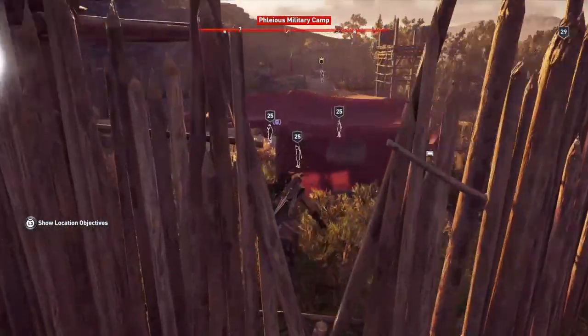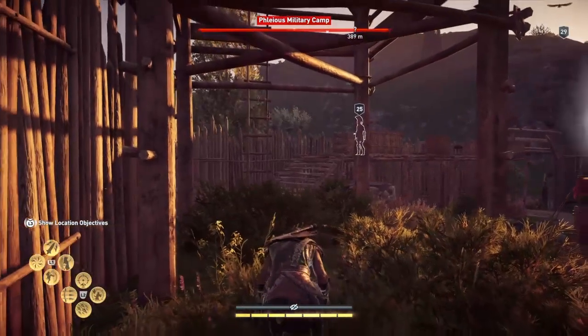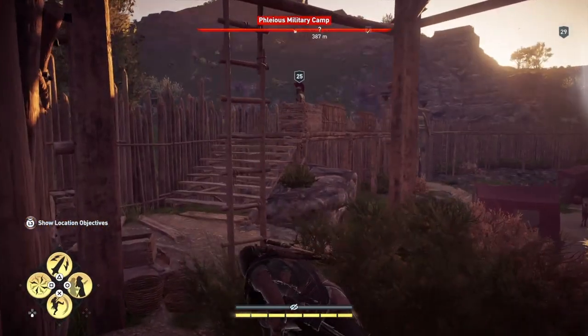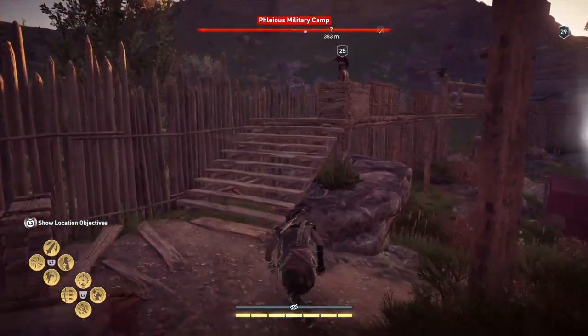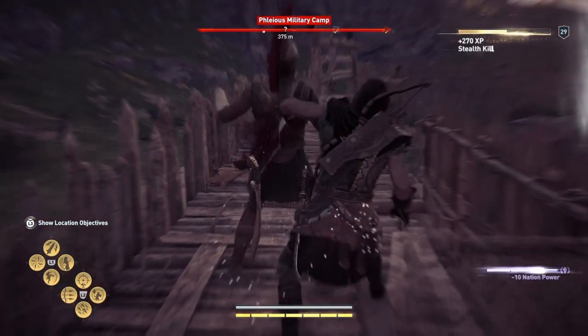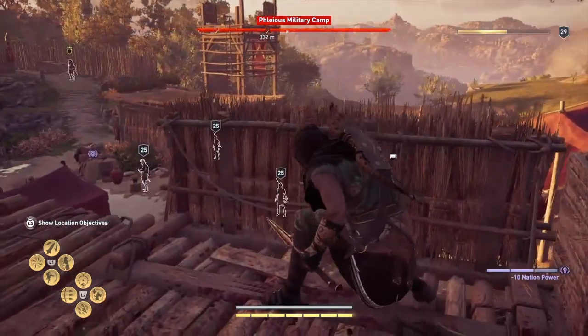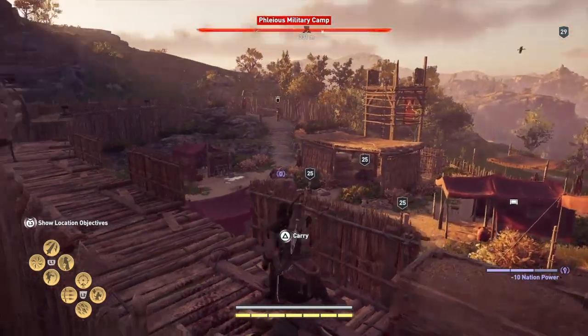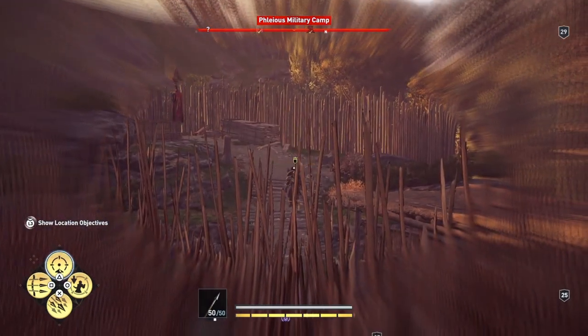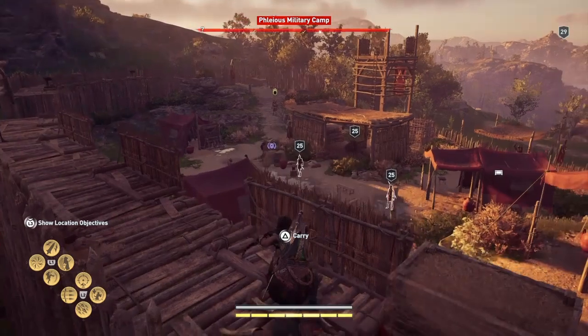So there's a little gap in the fence here, we can jump in there. That's good. And we're going to sneak up on this guy up here on the parapet and kill him. There's one down. I was going to try and shoot this guy but that's not happening.